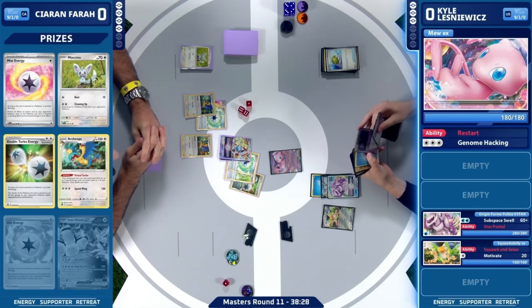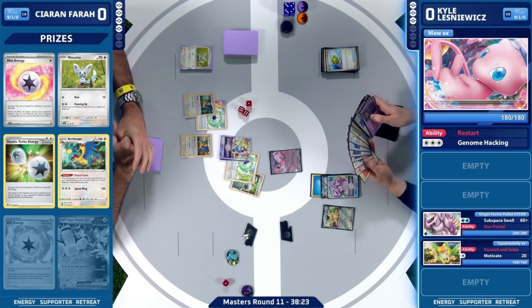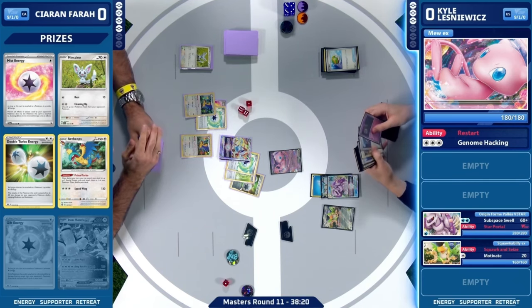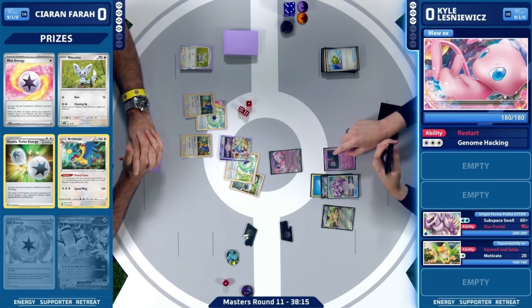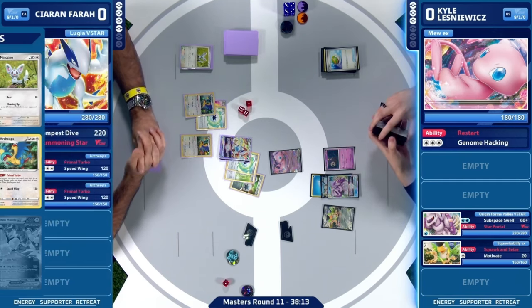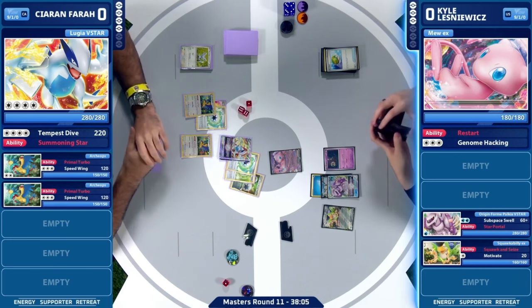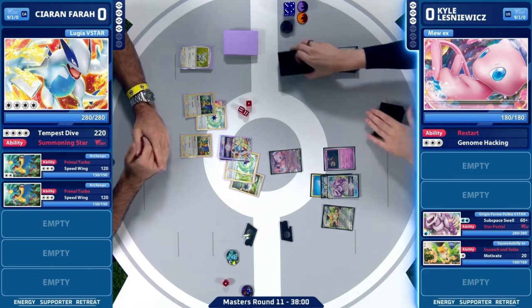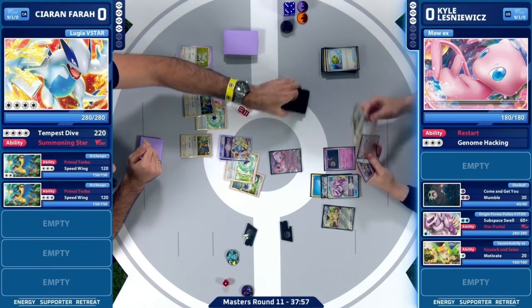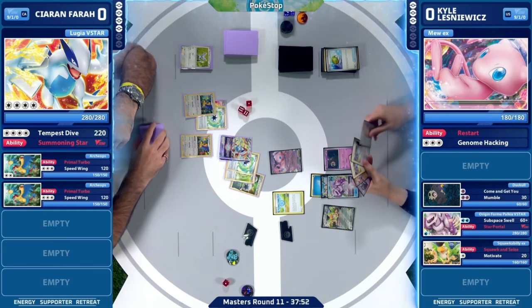Instead, it goes for the slower approach, but I don't hate it because your opponent doesn't have easy access to a two prize knockout right now — so you're kind of at a level playing field. Kieran taking out that Radiant Greninja, the Gift Energy and the Iron Hands EX selected from the prize cards as well. So now taking that slower pace — we'll have to see if it pays off for Kieran. Kyle on the other side starting things out with that Nest Ball, bringing a Duskull onto the bench for Kyle. So getting another Dusknoor up and ready for these next turns coming up. Pokestop is going to be the stadium in play now.